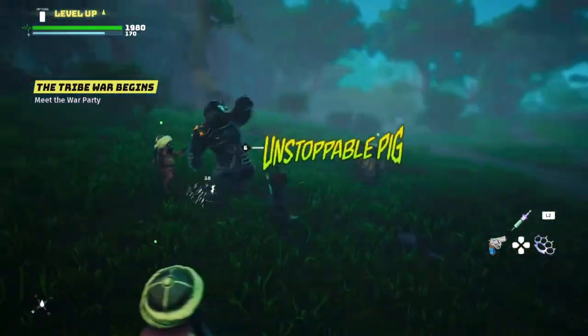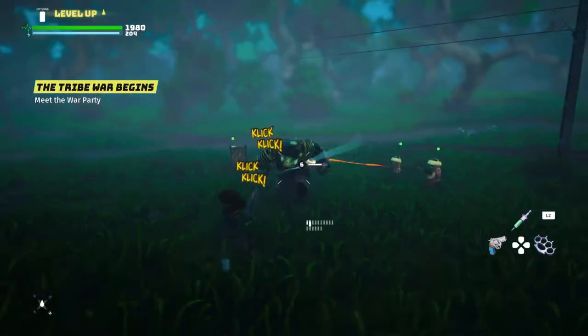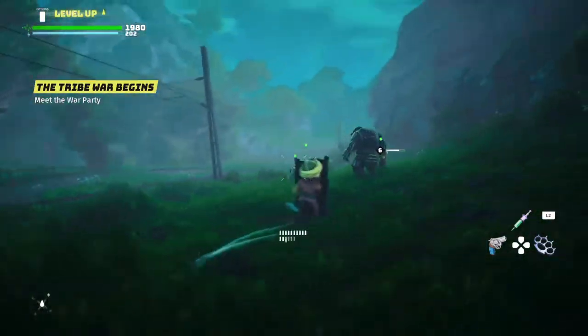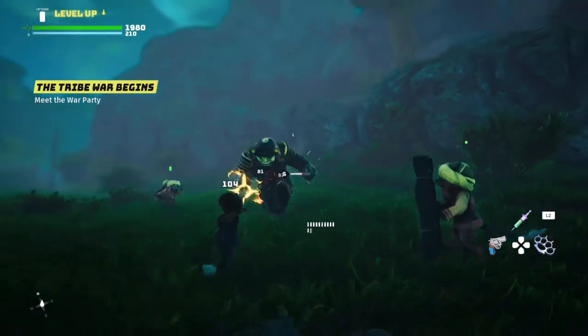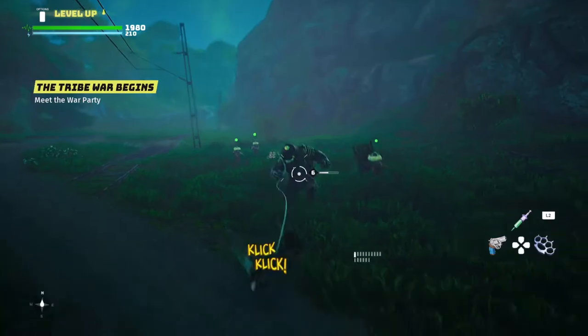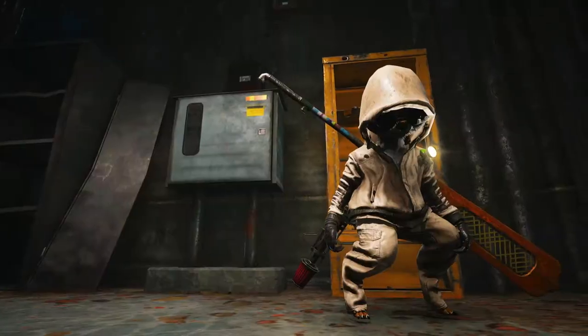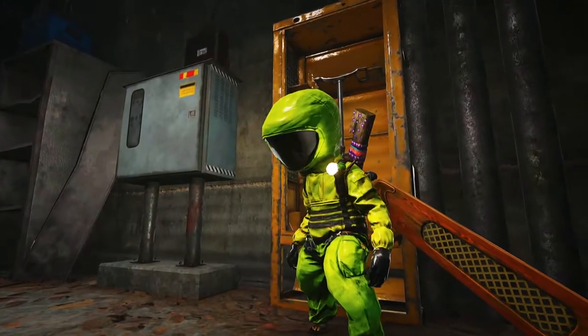Let me show you how to get all the 100% resistant ultimate hazard suits, since it's pretty important when you're exploring the world of Biomutant. There are five hazard suits we can pick up in this game: the bio suit, the oxygen suit, the heat suit, the cold suit, and last the radioactive suit.